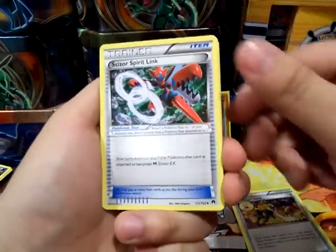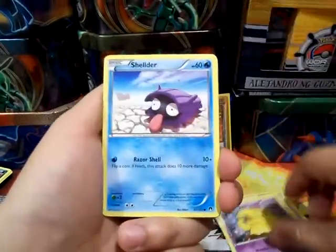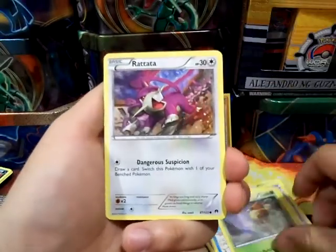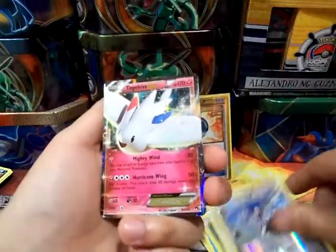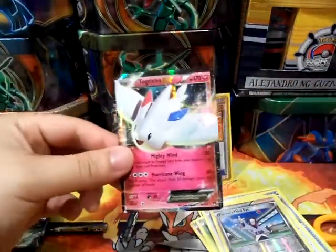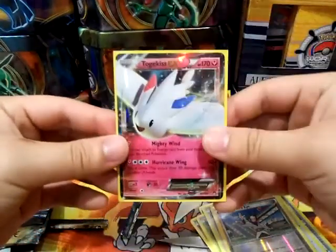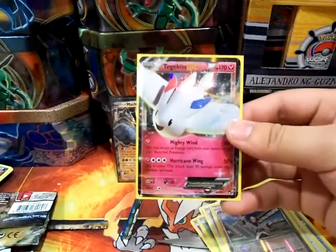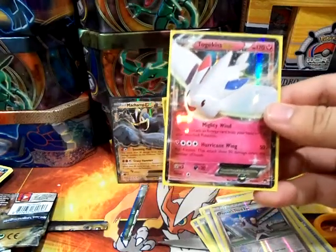A Scizor Spirit Link, Purugly, Slowpoke, Drowzee, Shellder, Kricketot, a Rattata, Psychic's Third Eye, and the last card is... wow, a Togekiss EX actually! I totally skipped his name. I think we got one of these in another opening — probably one of the tins, I don't remember.